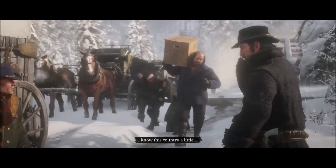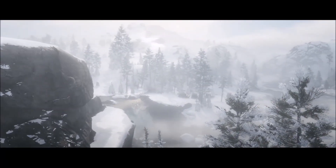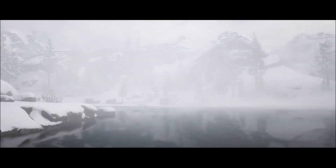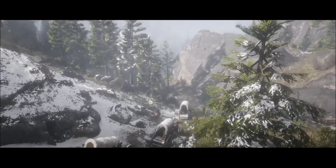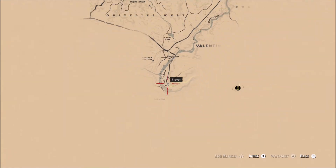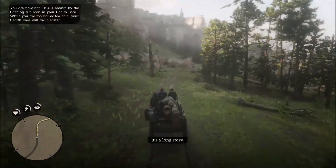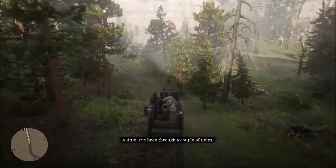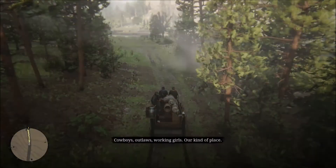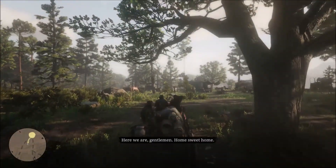Once the train robbery is complete, the gang is ready to move on — you no longer have to be in the snow and mountains. There's a beautiful little cinematic as everyone packs up and leaves, and you're heading toward your new camp. This signifies you have reached the end of Chapter 1, the tutorial, which officially ends when you arrive at your new camp. On the map, it's something of a centralized location, and more of the map will be revealed as you explore.